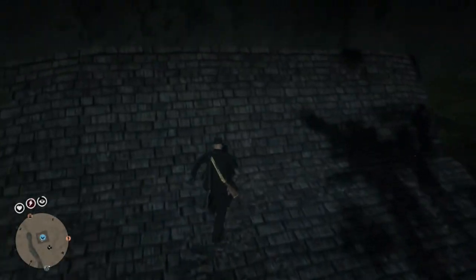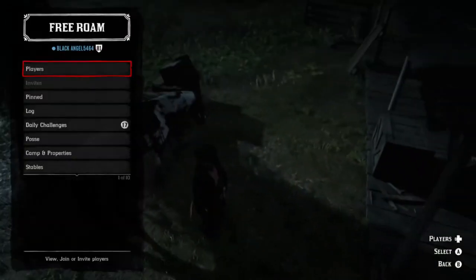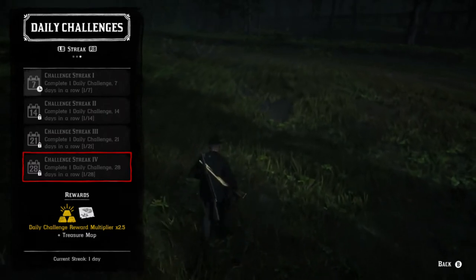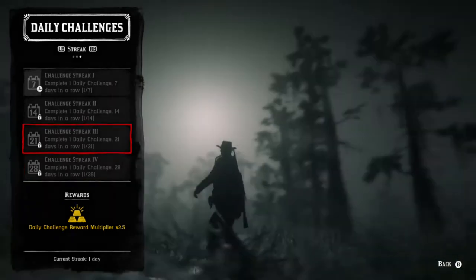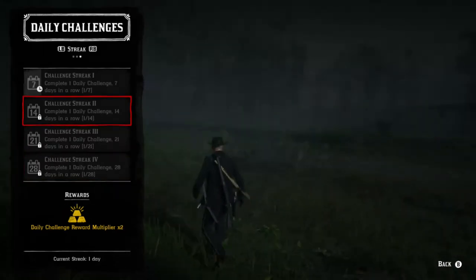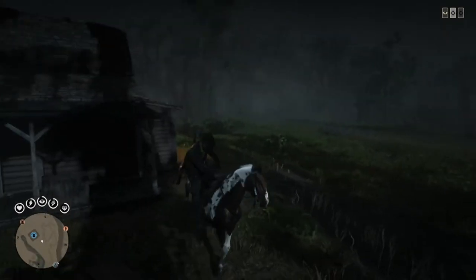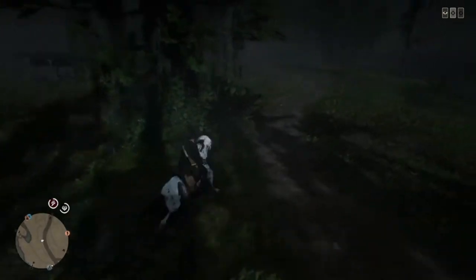Once you've gotten the money you need, I would still recommend doing daily challenges because streaks are really good. Once you get a multiple-week streak you get 0.50 gold per daily challenge, which is a lot. Once you get a 28-day streak — a four-week streak — you also get a treasure map. If you can't do daily challenges every day, do bounties because two bounties is equivalent to 0.50 gold if you wait for the three-minute mark to get the most profit.